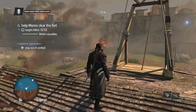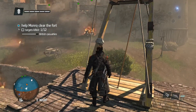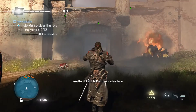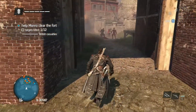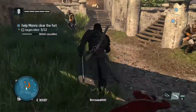So now, use the puckle gun. Oh - help Monroe clear the fort first. Okay, here we go. Help Monroe clear the fort. I'm gonna go there and help these guys a little bit. There we go.